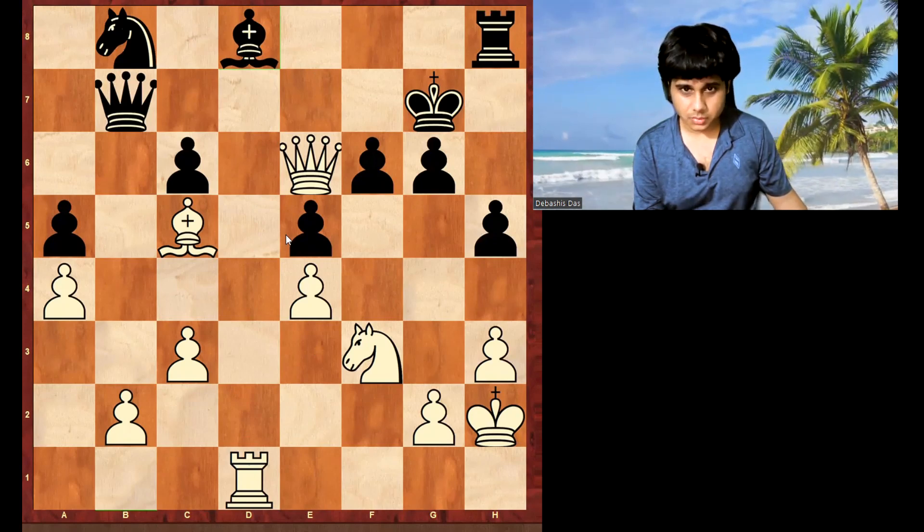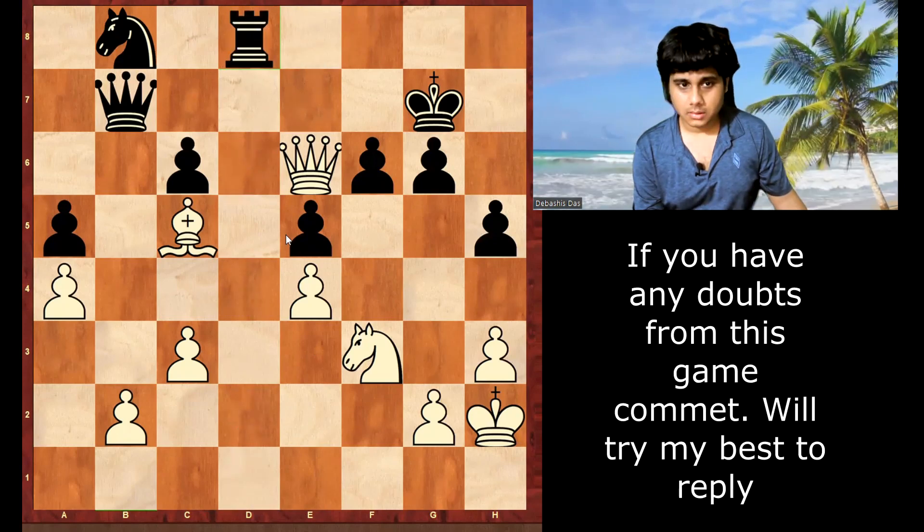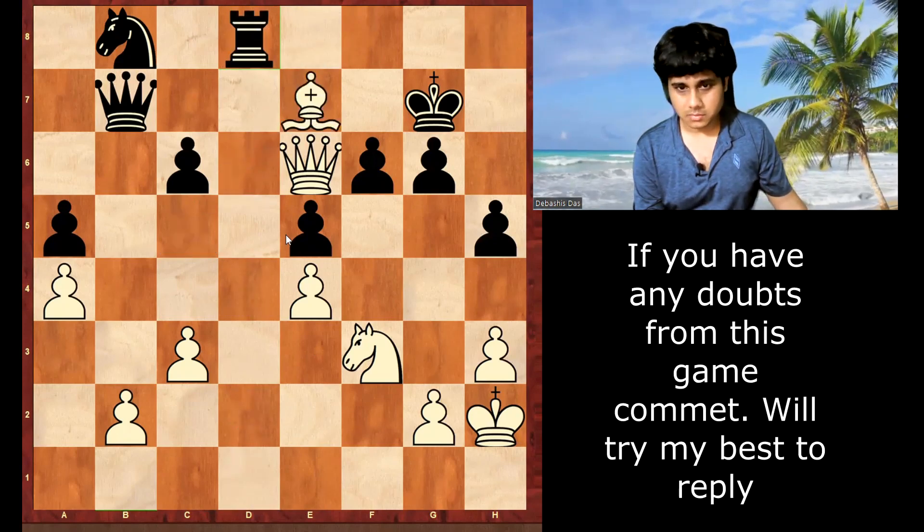It's a tactic - you should be good at small tactics. White is winning and black resigned.